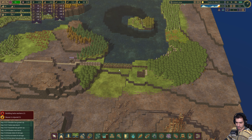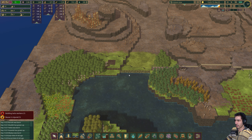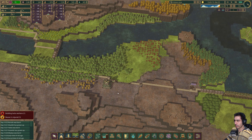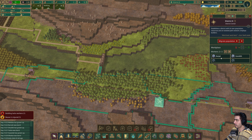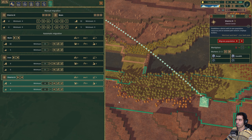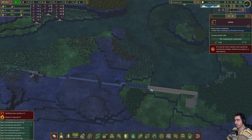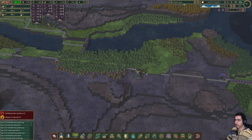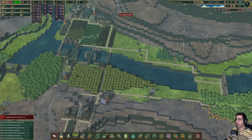Should I wait for this to finish? My thoughts are: what if I do something like this? Let's do one, two and let's request two more woodcutters. So in theory I should have two more woodcutters, which would help out in making logs — because I think that's our bottleneck at the moment. I don't have enough people working here to actually go there.